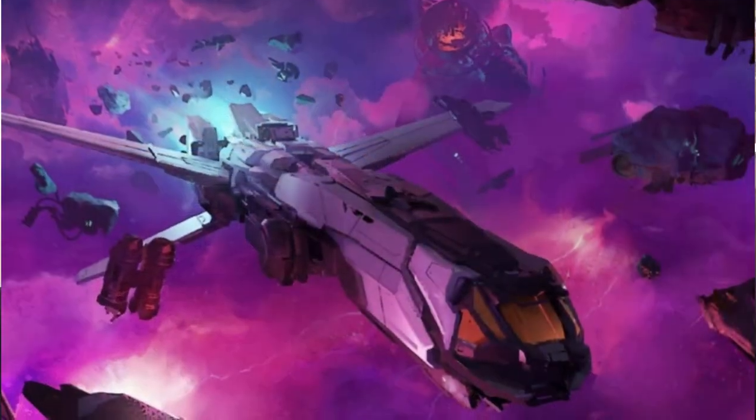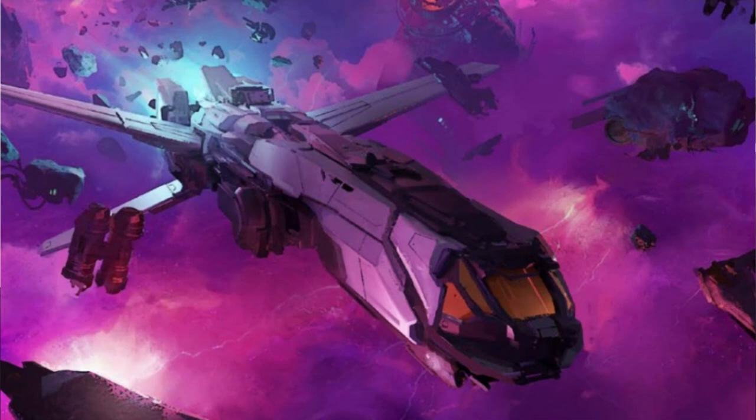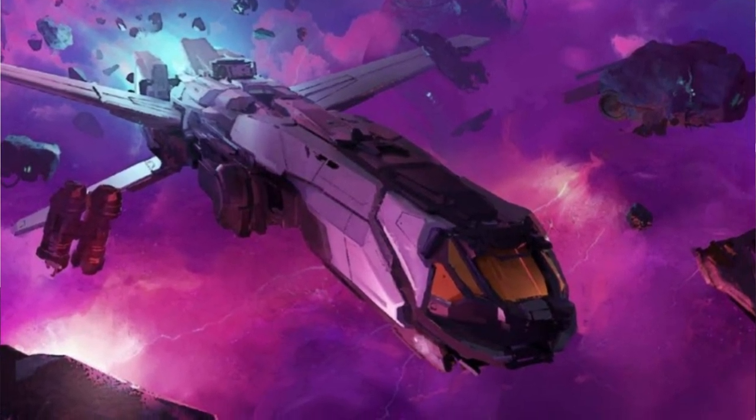The Drift Crisis is a massive event that affects the entire Starfinder universe. The Drift — the means by which faster-than-light travel is possible for starships, and one of the biggest reasons starships are able to jump from planet to planet in a timely manner — all of a sudden stops working. Ships traveling inside the Drift when the crisis happened either disappeared or were thrown out into parts of the galaxy they did not intend to be in, or were stuck in the Drift.